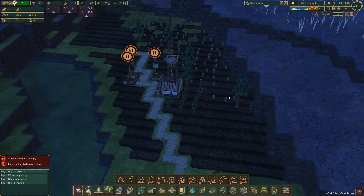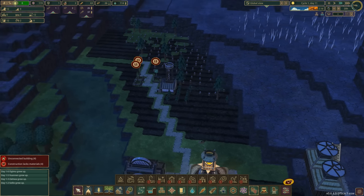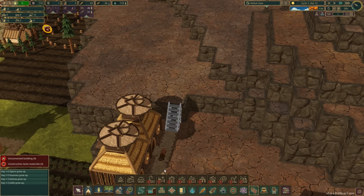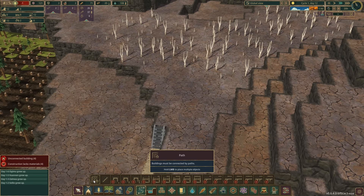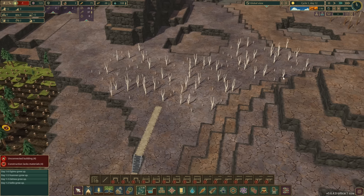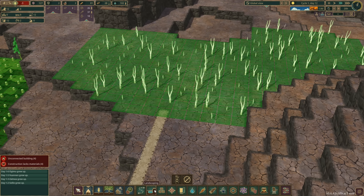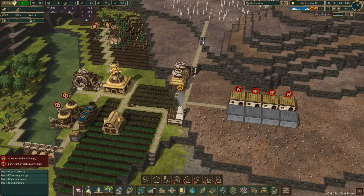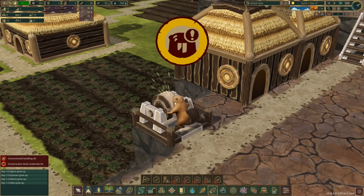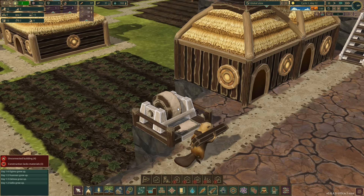We are producing planks — excellent. We've built the Forester and we're getting new trees planted. I think we can start planning the next phase. I'm going to extend this path up here, throw in another staircase, then extend the path further up there. That gives us access to these trees — let's mark them for cutting. We want all of this and all of that up there, and then put a lumberjack flag up there. It'll take a while to build since they've got to build these stairs first.